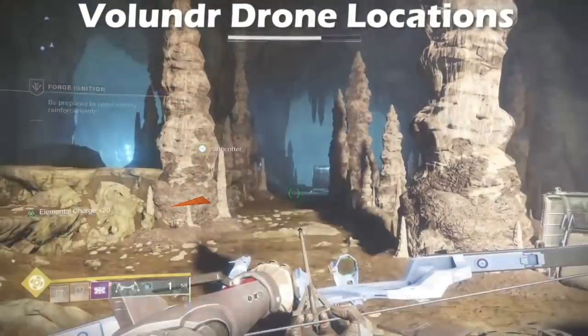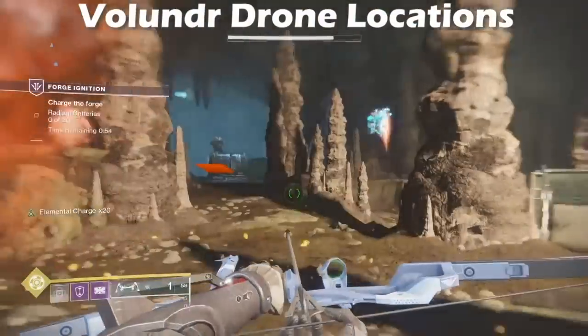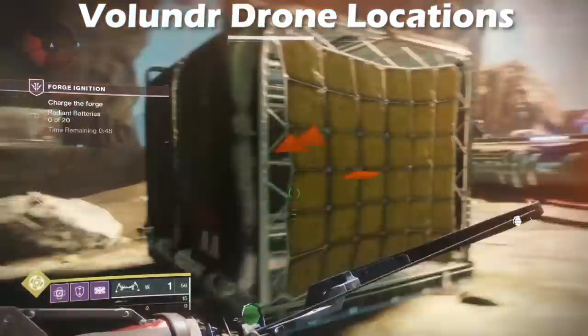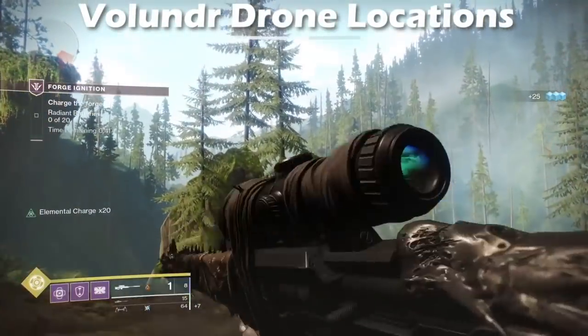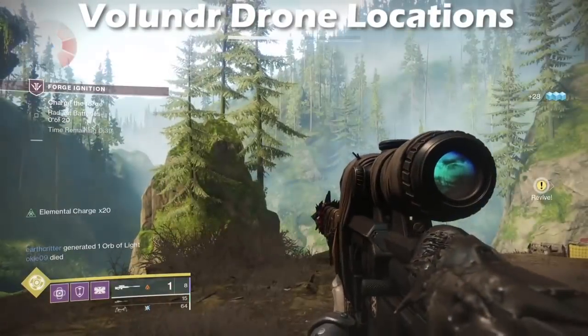On screen now I'm going to show you the location of all the drones in each of the forges, starting with Volundr, moving to Gofanon, then Izanami's, and then Bergusia. For Volundr, Gofanon, and Izanami's you'll actually get the key once you complete this. However for the Bergusia one there are a few quest steps you need to complete before you'll actually get the key to drop.